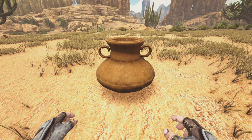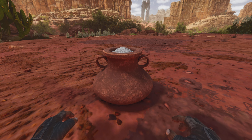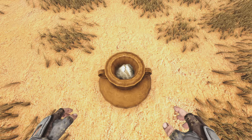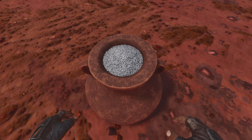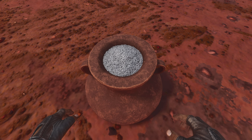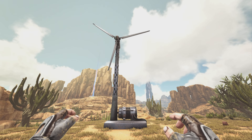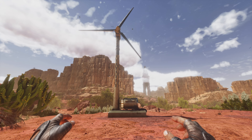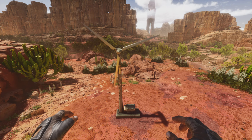Then we have the Vase, which isn't too big a visual change but is just a lot higher resolution. Showing a top view of the salt inside: before it looked like a big salt rock, but now it actually looks like a bunch of grains of salt and it's super detailed. We also have the Windmill, which doesn't really have too many changes — just higher resolution with a little lighting difference at the bottom.